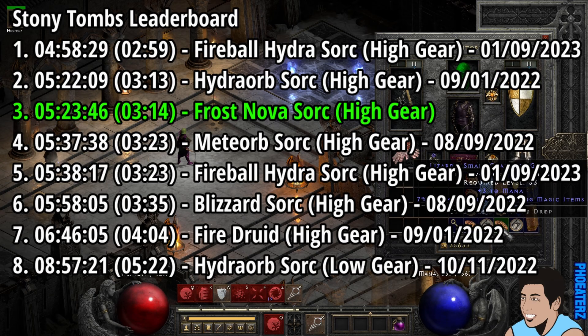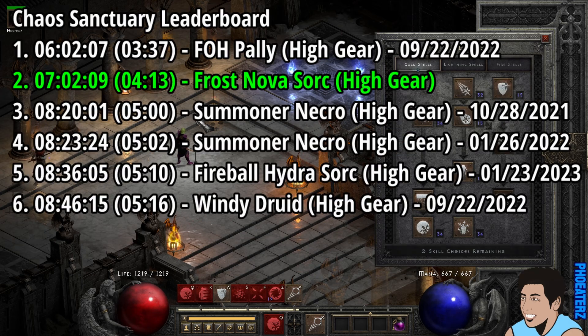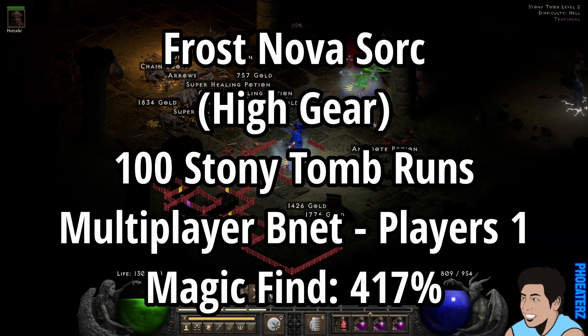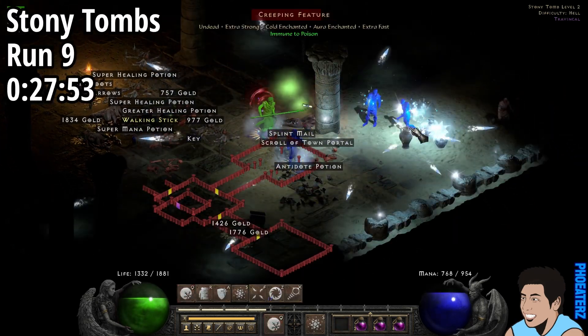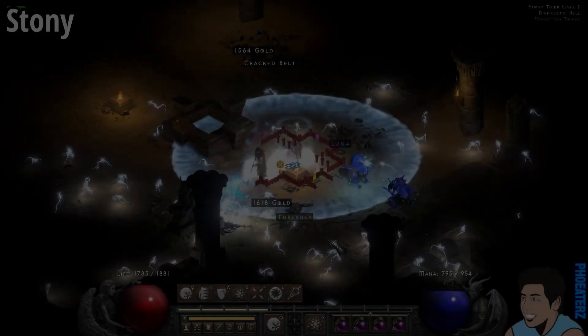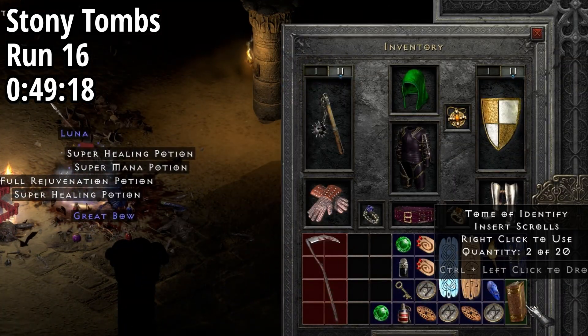Look at the leaderboard for these Stony Tomes — pretty good. The Chaos Sanctuary? Pretty not bad. 417% magic find in the Stony Tomes. On run 9, 27 minutes in, we find a Lightning Skills grand charm. On run 16, 49 minutes in, we find the Reaper's Toll.